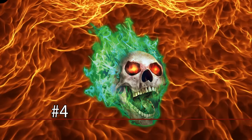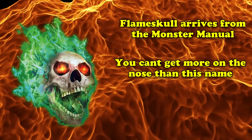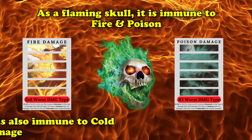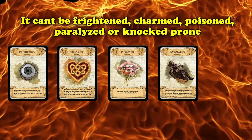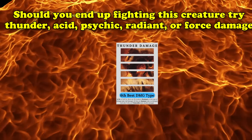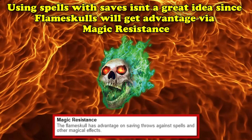Cackling its way careening down corridors and halls at number 4, we have the Flame Skull from the Monster Manual. This creature is very literally a floating skull that is on fire. It's immune to fire and poison damage, and also immune to cold damage. It cannot be frightened, charmed, poisoned, paralyzed, nor knocked prone. Lightning, necrotic, and piercing damage are all resisted, so try to deal Thunder, Acid, Psychic, Radiant, or Force damage. If you cast a spell that requires a save, Flame Skulls have magic resistance, so they'll get advantage against it.